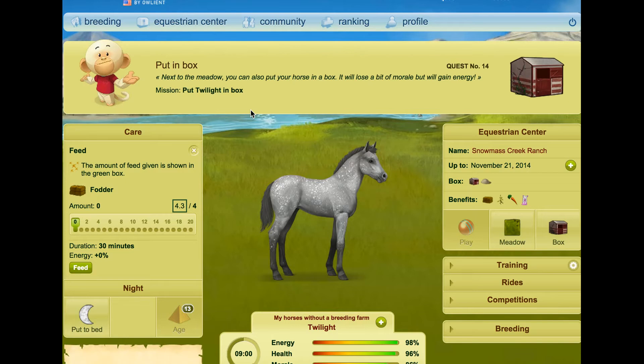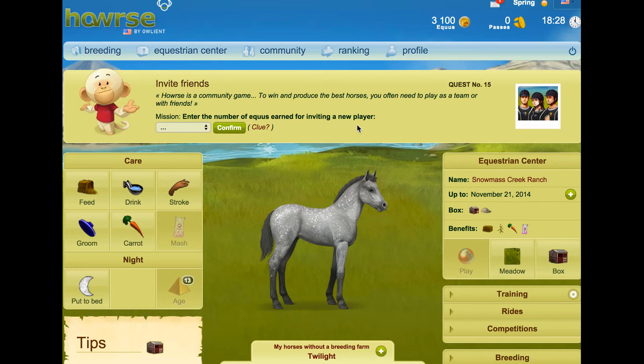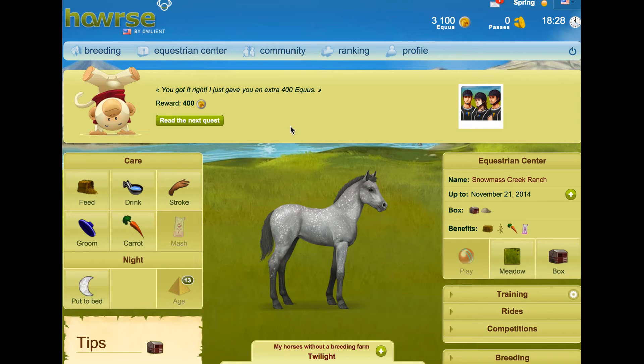Next to the meadow, you can also put your horse in a box — it will lose a bit of morale but will gain energy. So put him in the box. Good. When putting your horse in a box, it can find bonus items. Howrse is a community game. To win and produce the best horses, you often need to play as a team or with friends. Enter the number of Equus earned for inviting a new player. I think it's a thousand. No — it's two. Okay, I knew that. If you got it right, I just gave you an extra 400 Equus.